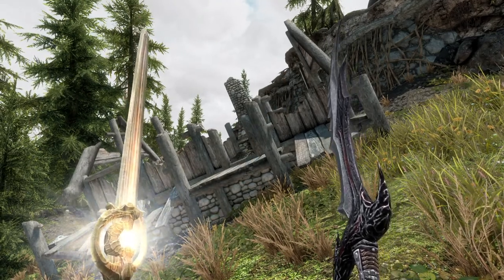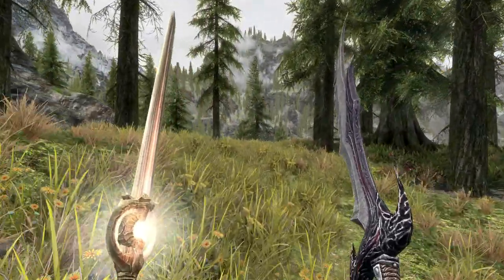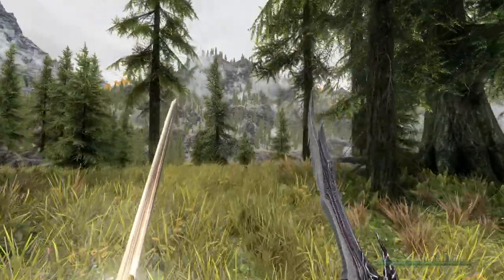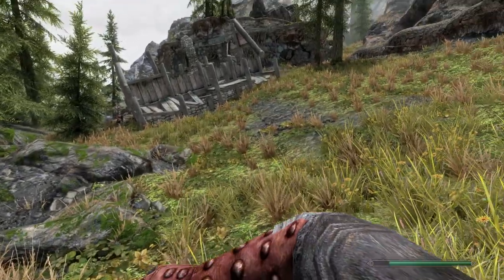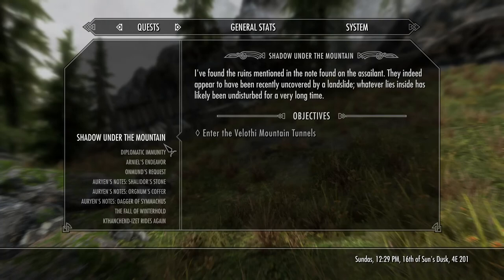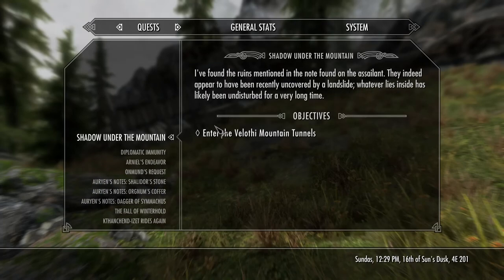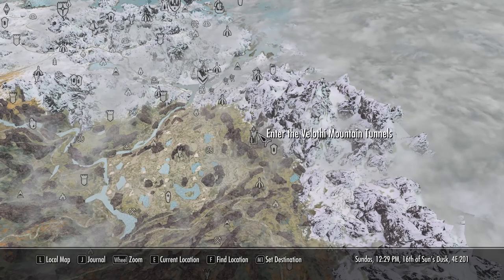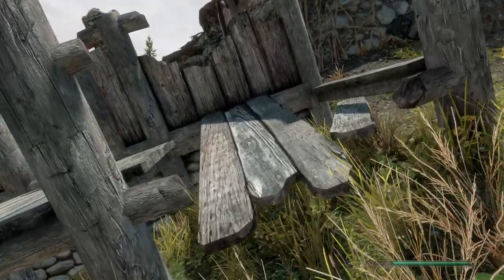Hello, ladies and gentlemen. Welcome to another episode of Skyrim Mods. This is a new quest mod called Clockwork. Right now we're in Skyrim, but we just need to go through here. I found the ruins mentioned in a note. So I found this place right here — there's like a little quest. I looted a note off someone's body and we're just following along.